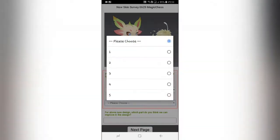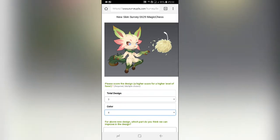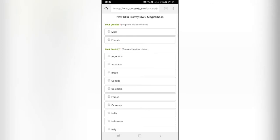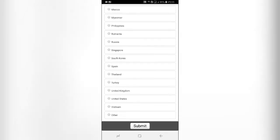Desain 3, colornya 4. Keterangan nanti sesuaikan aja dengan teman-teman. Jadi gitu ya, skin Magic Chess tadi ada dua. Tadi yang pertama itu kayak siput atau bekicot, kemudian yang kedua tadi lebih ke kelinci. Kalau aku lebih ke yang pertama, teman-teman bisa komen juga kira-kira pilih desain yang ke berapa.